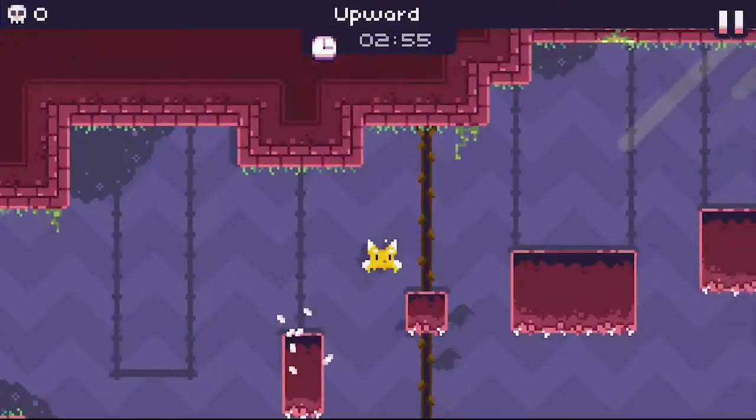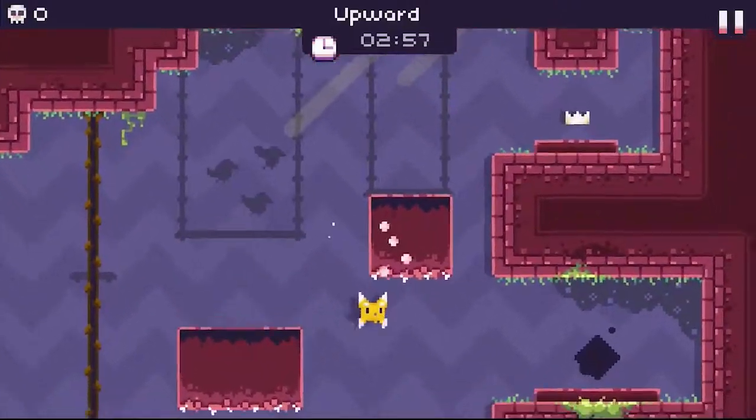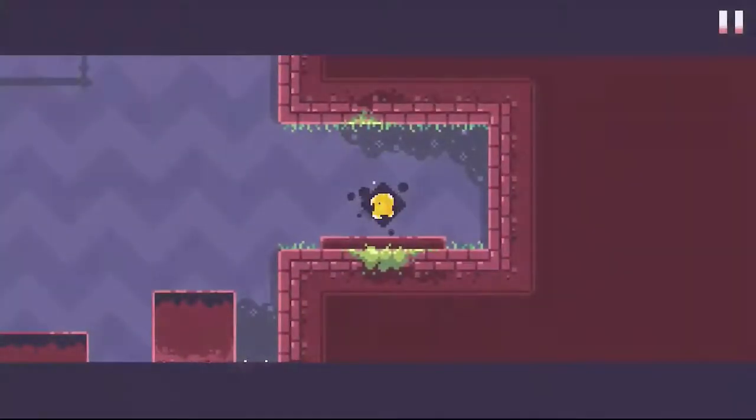Here you can save about a second by not going over the first one and kind of just falling down right there. Otherwise your head would just slide against the wall.